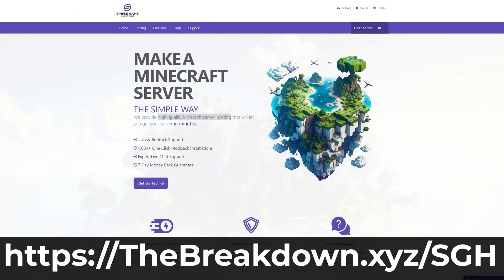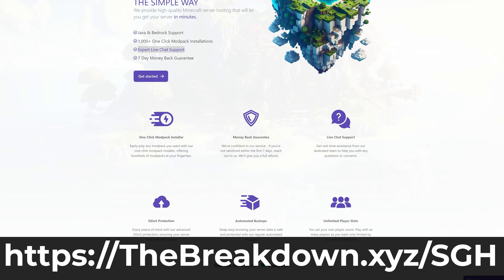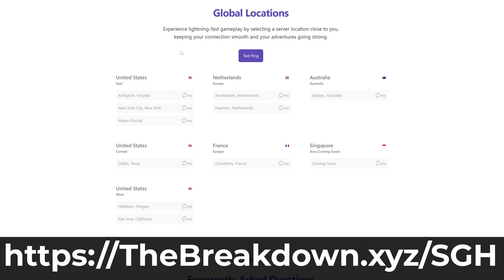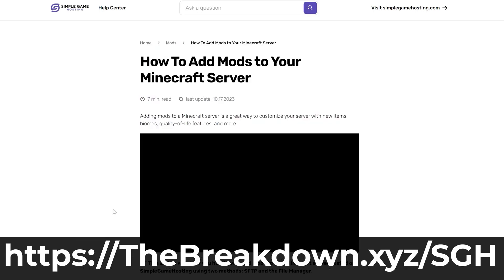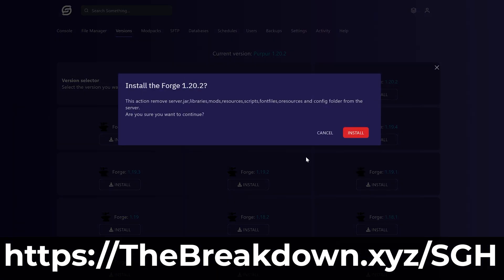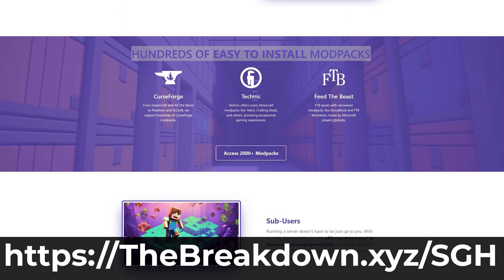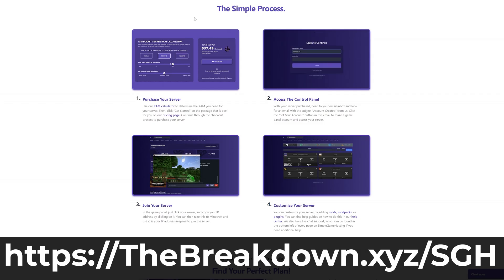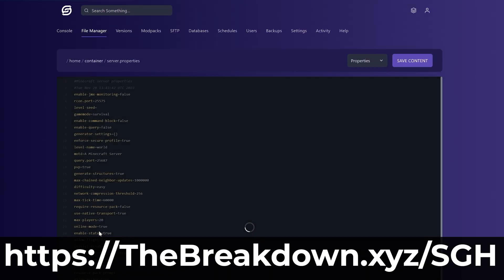While it's downloading, a word from our company, Simple Game Hosting. Go to the first link in the description down below, thebreakdown.xyz/sgh, and start your very own 24-hour DDoS-protected Minecraft server for you and your friends. You can easily add mods, plugins, or mod packs to your server, and truly customize the server any way that you want. Plus, there's expert live chat support there to help you out along the way, so go check out Simple Game Hosting at thebreakdown.xyz/sgh and start your Minecraft server the simple way.